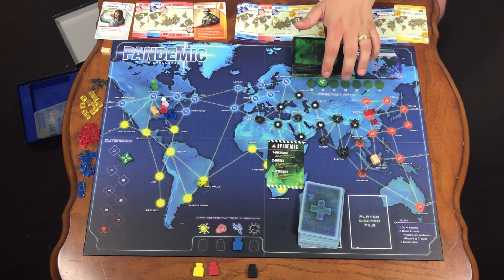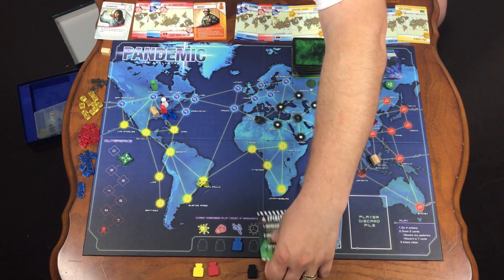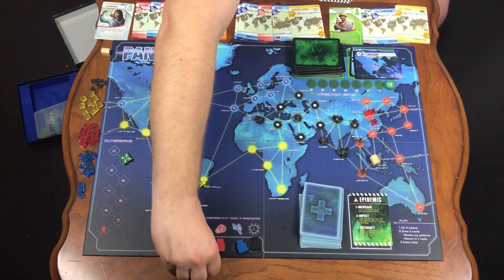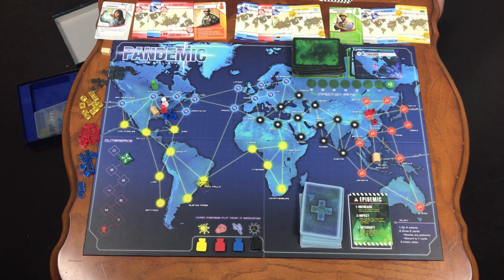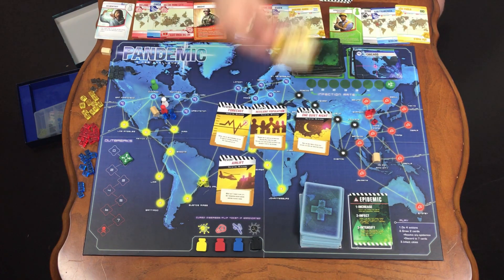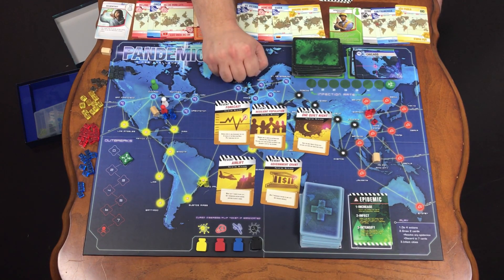With the epidemics, if your infection rate ever increases to the final section and is drawn again, it is game over. Now, the part everyone really cares about is how to win. You win when you find the cure for all four diseases. This does not mean that you have to eradicate them all off the board — you just must find all four. Along the way, you can find special event cards in the player deck. These can be used at any time, so pay attention to what these cards do and use them wisely.